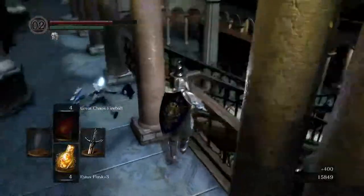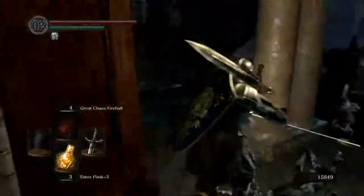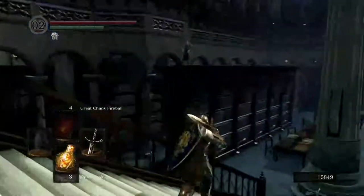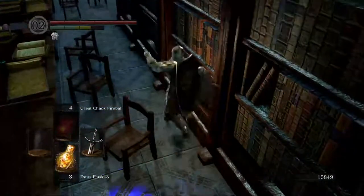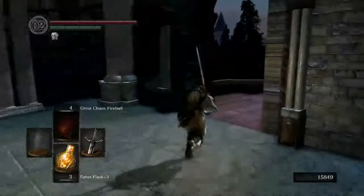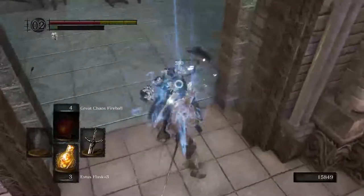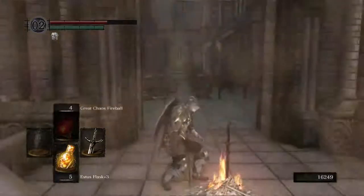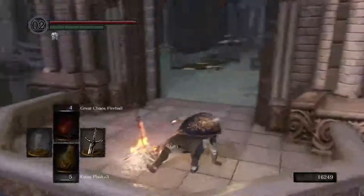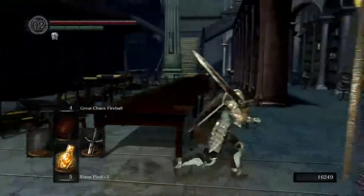This does take us back to the entrance, and I'm wondering where that thing I want is. Let's get to the bonfire first — if I die, I don't want to come all the way back here. I think it's up there somewhere. Another annoying thing here is this is the one part of the game where you cannot roll through the furniture. We made it. We're safe. We didn't get our health restored because we got hit before the bonfire. Now if we die, we'll be right back here.